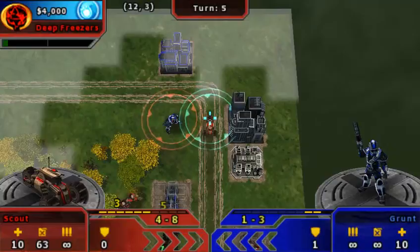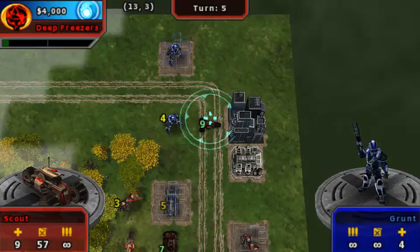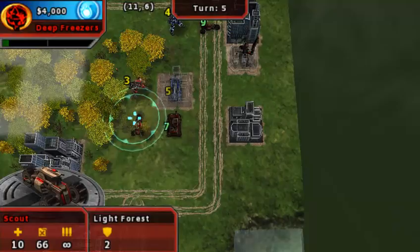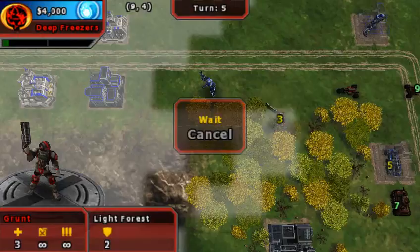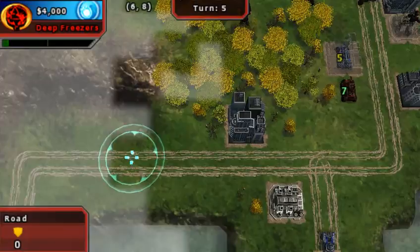Same goes in this game, except the ambush — as it is called — occurs if you happen to pass by a hidden unit, not just if you run into it, if you pass by it. I think this enemy is actually going to have it happen to him when he walks next to the grunt that I put in the forest.